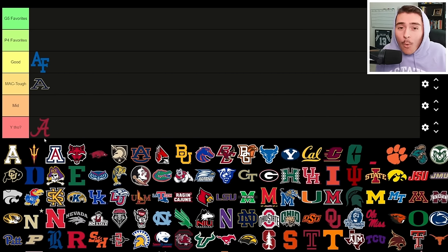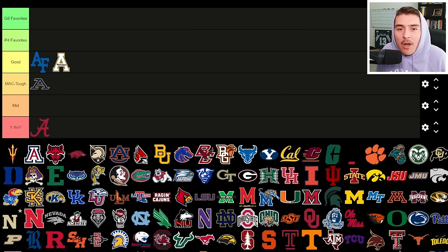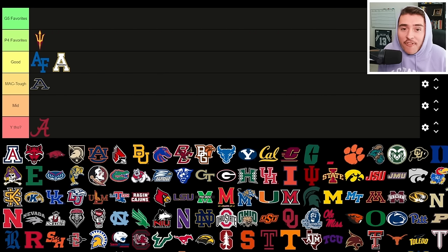Alabama goes in the 'why though' tier — not much to say except new head coach Kalen DeBoer will look to keep this juggernaut rolling. Appalachian State is a well-rounded team in the Sun Belt with conference championship aspirations and a long-shot shot at the 12-team playoffs. Arizona State has a lot of question marks — they were three and nine in the Pac-12 last year and it won't get easier in the Big 12, making them a Power Four favorite to rebuild.